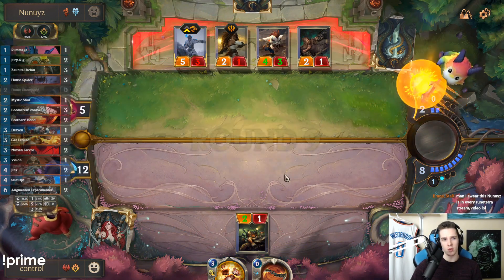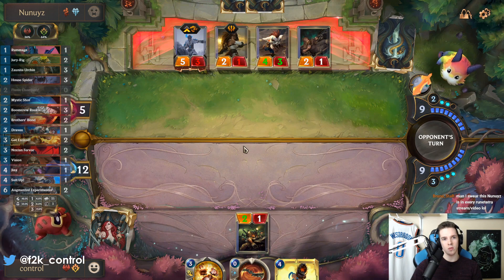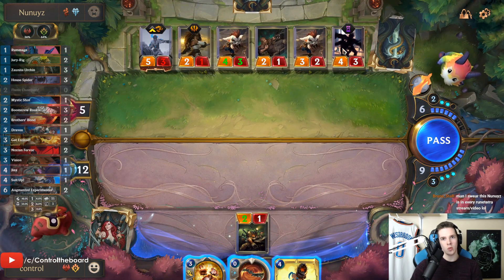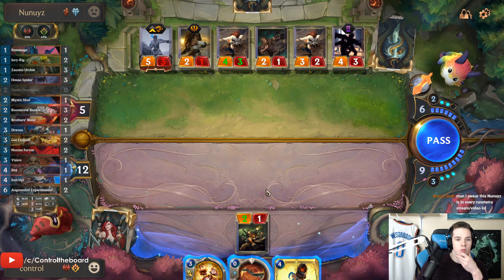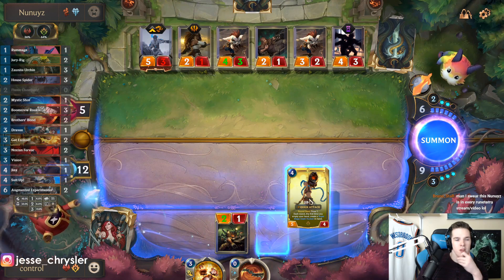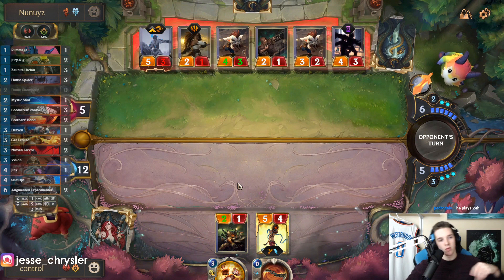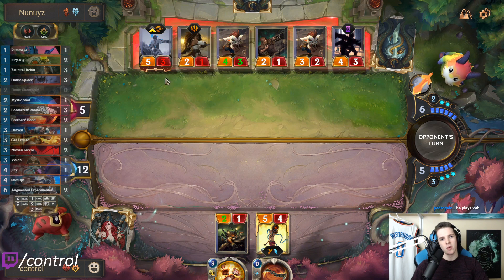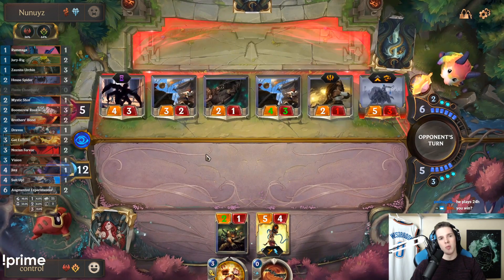I'll hold it because I have Mystic Shot as an out. That's an unfortunate card to pull there — three out of five. I probably have to actually clear the Sejuani. I'm going to lose during combat here. Wait — actually my blocks would be fine, right?